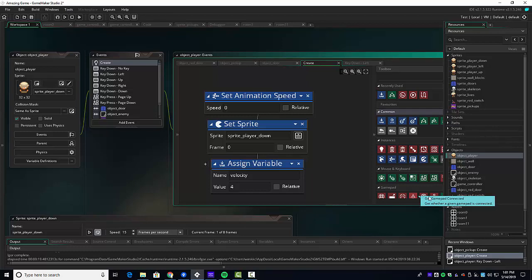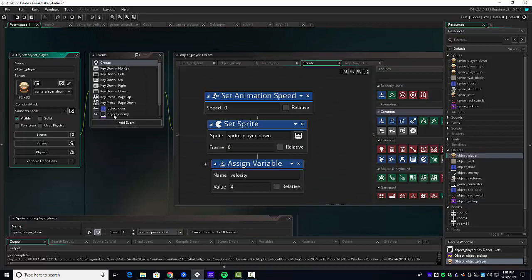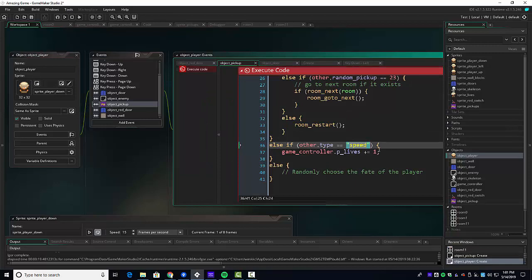In the key-down events, we'll see how fast we're going — a speed of four. So on create we set `velocity = 4`. The idea is that on the pickup, if it happens to be a speed item, we temporarily speed up the character. We go to object player, collision with object pickup. Now we set `velocity` to the new value — I notice `speed` is a built-in variable, so we need `velocity` instead.